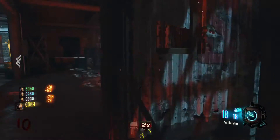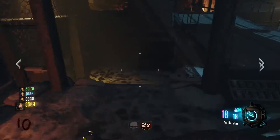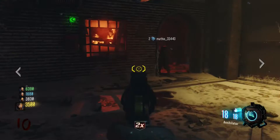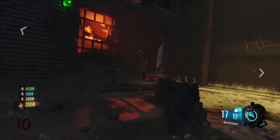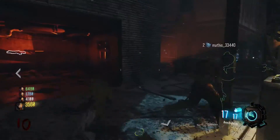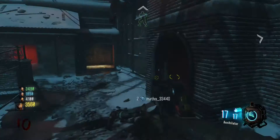As you can see, I've got the Annihilator. It's got 18 rounds — once you shoot one it goes down to 17, as you can see on this. This one hits them — straight up just one shot hits them. And once you use all your ammo, you've got to wait a couple of minutes to see how it recharges. Normally it lasts about a round, but it really depends.